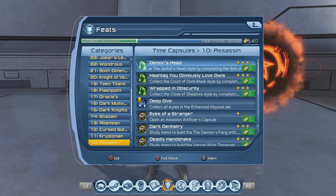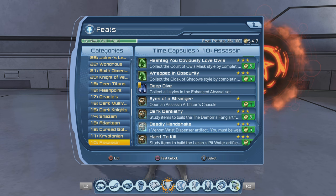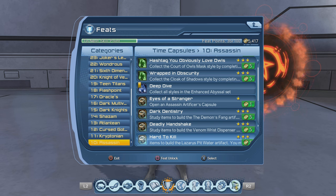We're in the Assassin's Time Capsule — go to the feats here. I have already completed the feat, but I'm going to show you how to get it. Hard to Kill is a 50-point feat. Let me read it for you: study items to build the Lazarus Spit Water artifact. You must be wearing the Eyes of the Dusk to collect these pieces.